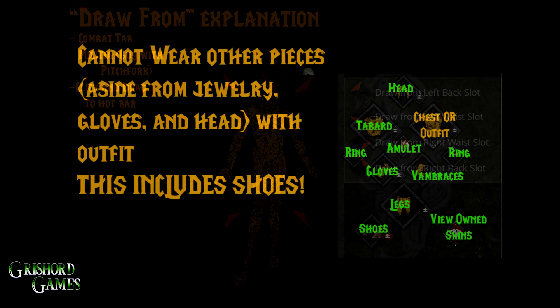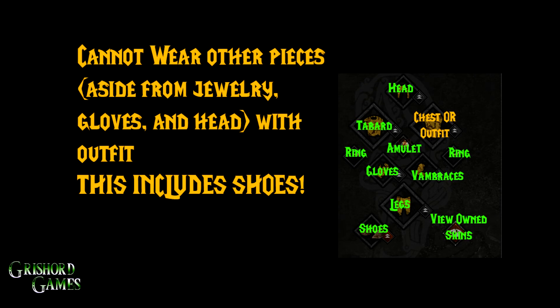Next is the equipment screen itself. I'm not going to read all of it — most of it's pretty self-explanatory. The one thing to note is with the chest or outfit slot: if you have an outfit equipped you can only have gloves, a helmet, and jewelry equipped — you have to take your shoes and everything else off. A lot of people ask why they can't put their outfit on, and it's because they still have shoes on. Outfits count as shoes, so you don't have to worry about getting a penalty for not having shoes on.